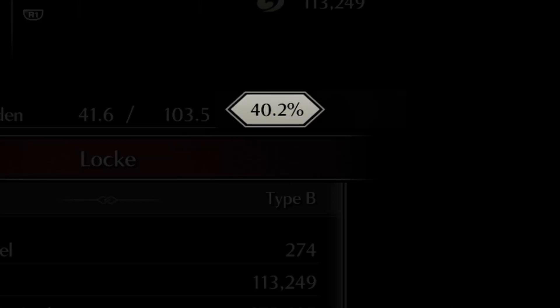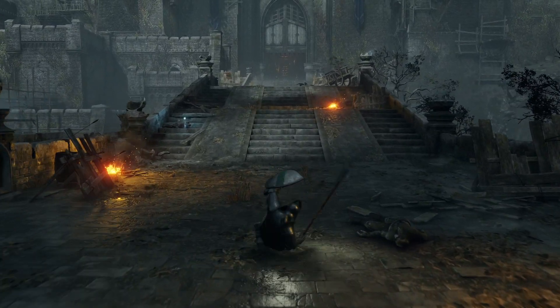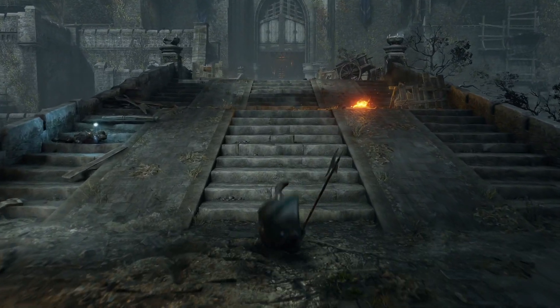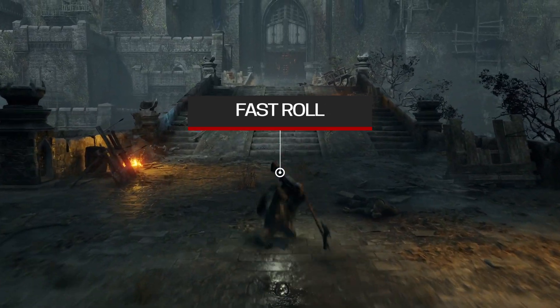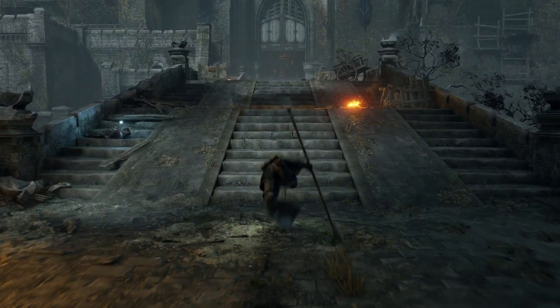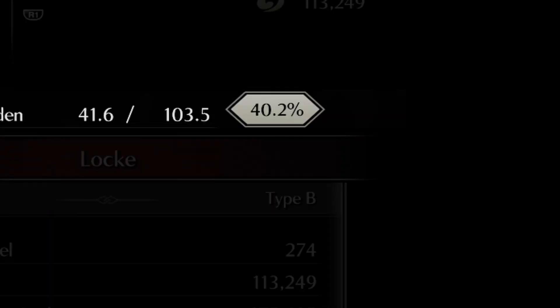It is this percentage calculation which tells us which type of roll we are going to execute. First, our fast and best roll, which sees us running at max speed and gives us our max rolling speed. This is simply known as fast roll and is going to give you the best chance to dodge attacks. To achieve fast roll, you are going to need your equip burden to be at exactly 50% or lower.